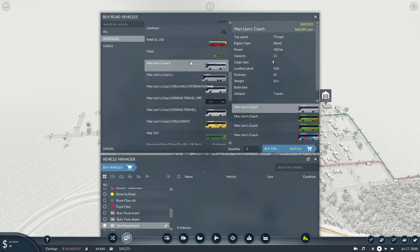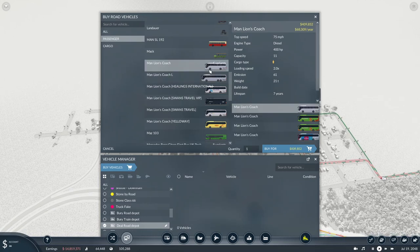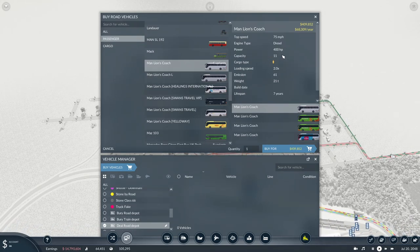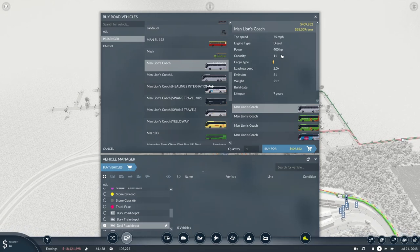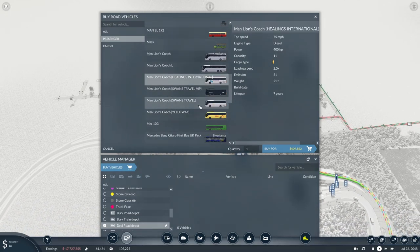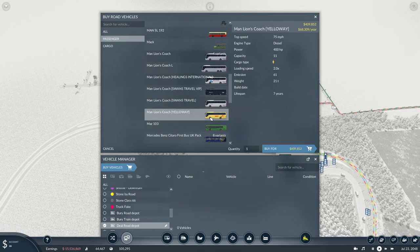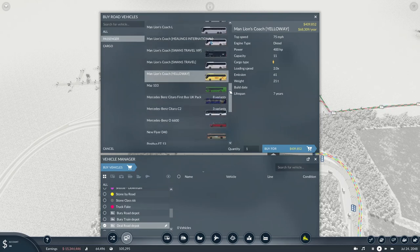Then we've got the Man Lion Coaches with two variants — a standard and a triple axle. The Man Lion Standard Coach has a capacity of 11 and the triple axle has a capacity of 14, which within the game is quite small. But as I noted in my bus tutorial, it is possible to make a profit with a capacity of 11, especially on intercity routes. The four skins by CW315 are Healings International, Swans Travel VIP, Swans Travel, and a yellow one.